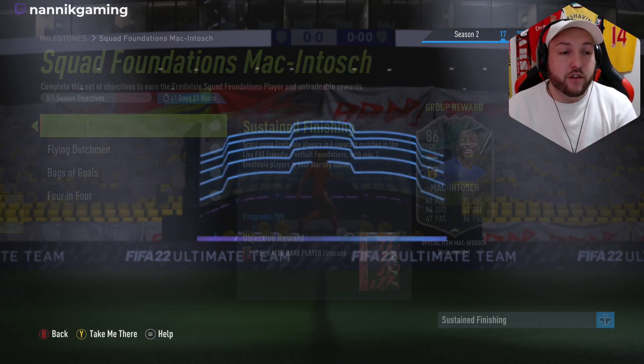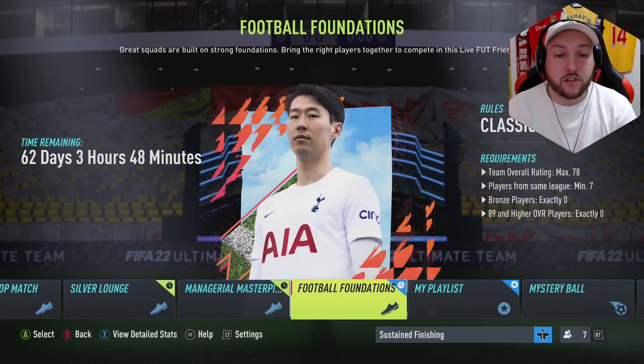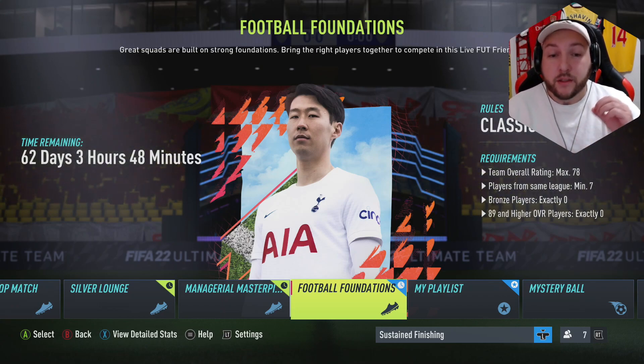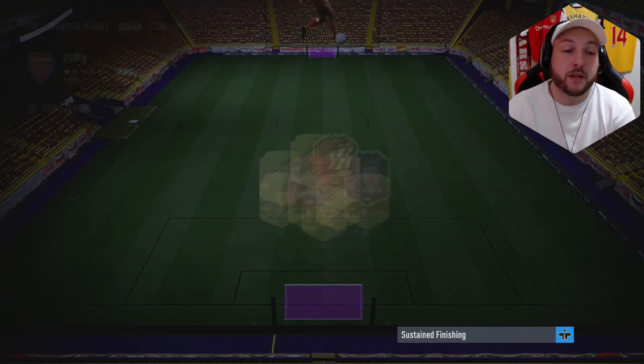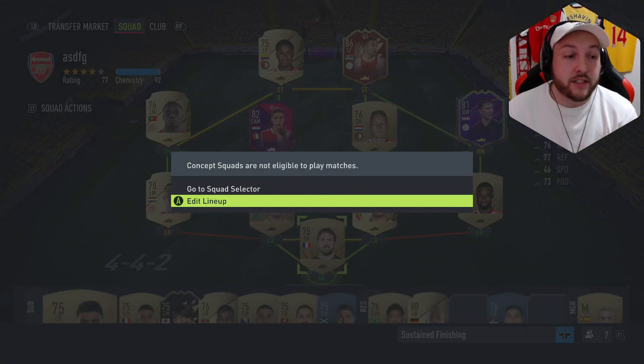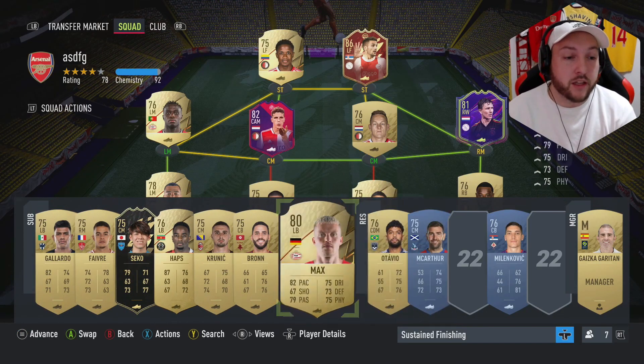Looking at the Football Foundations friendlies game mode: you need a max 78 overall for bronze players and 89 or higher overall zero — players from the same league, minimum seven — with a max overall cap. I've already made a team using the Out of Divisi players I had. We can go higher rated now, with the rating sitting around 77.